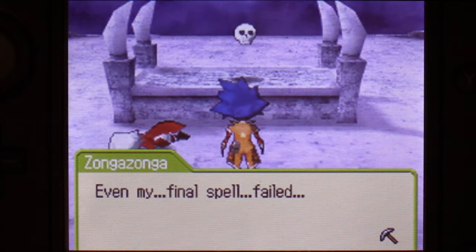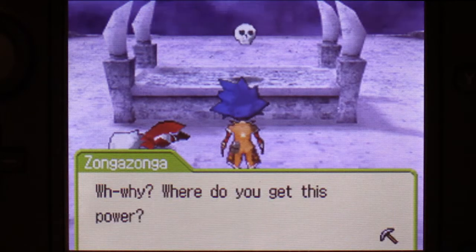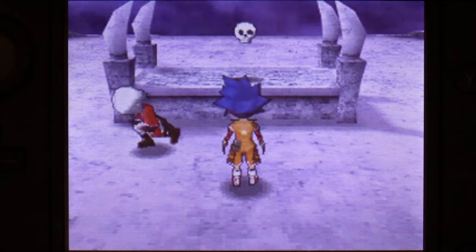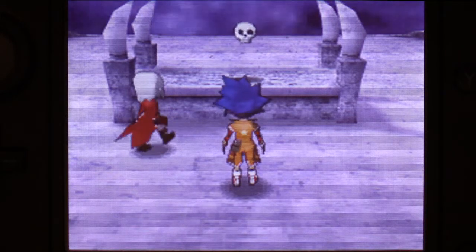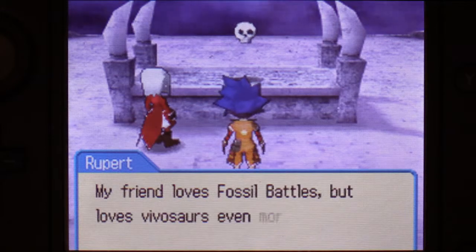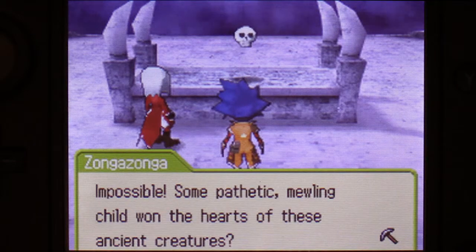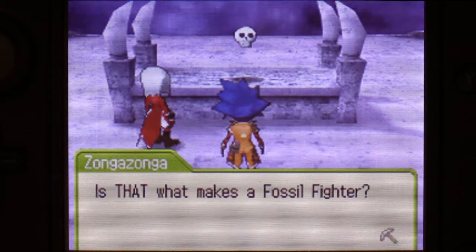Even my final spell failed. Why? Where do you get this power? My friend loves fossil battles, but loves vivisors even more. They respond to this affection and give their all to Volontes' cause. Impossible — some pathetic, mewling child won the hearts of these ancient creatures?